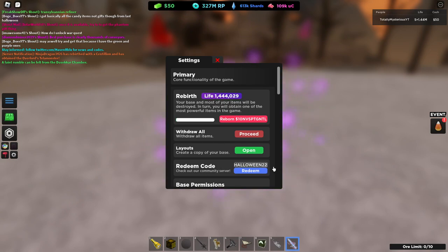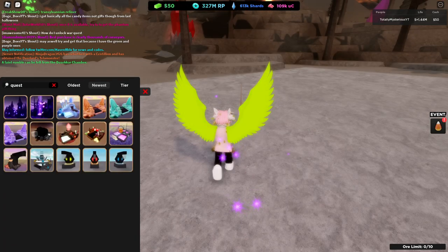First off, we're going to go over codes. There is a code called Halloween22 with an exclamation mark at the end, all caps. This will give you three pumpkin boxes.